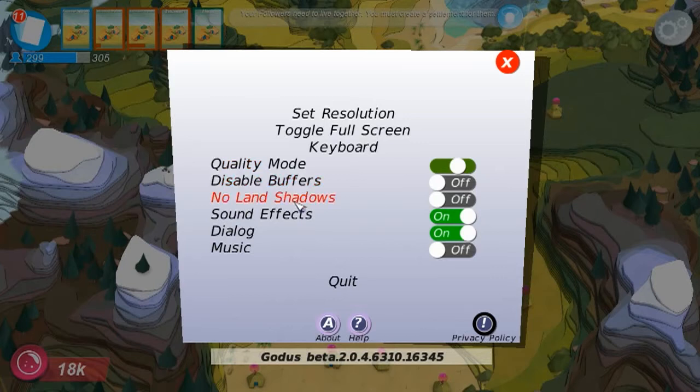In the options there, you've got 'no land shadows' - that's a new one. I'm not exactly sure what that affects. I think if I turn that on, you can see a difference - for example, because that's bright, let's take that for example. Now it's a little dark around the edges there. If I turn that on, then it becomes less dark basically. It doesn't really matter - it's not going to have any major effect on the game.